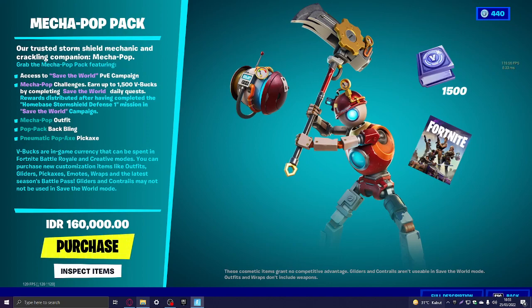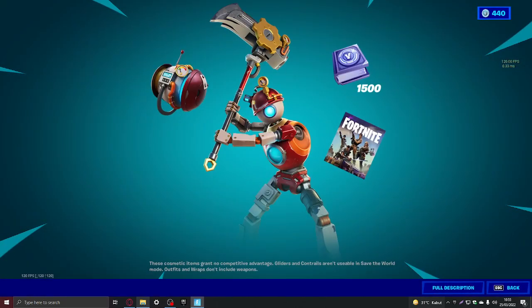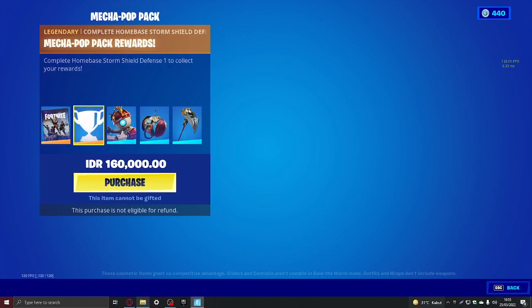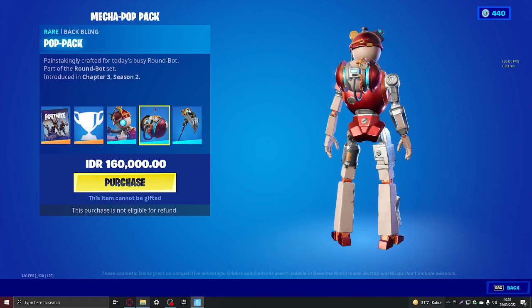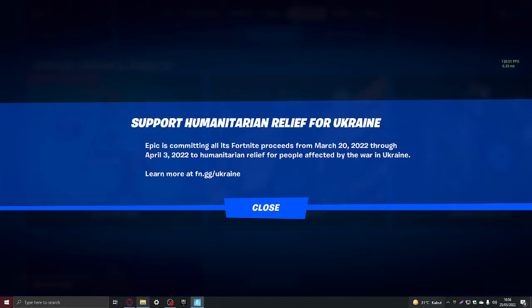Next we got the mecha pop skin or pop pack. It comes with access to save the world — the free PVE campaign, which I have. Mecha pop challenges earn you 1,500 V-Bucks, completed through save the world daily quests. You get the mecha pop outfit, pop pack back bling, and the pneumatic pop axe — I'm not a nerd, guys. Then there's void liner — cool skin.